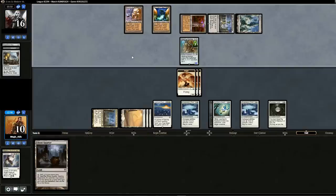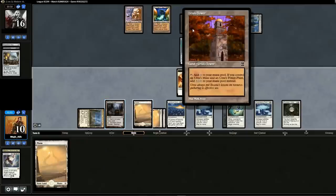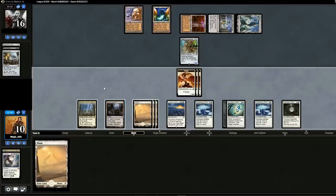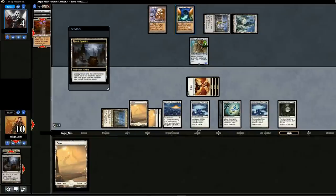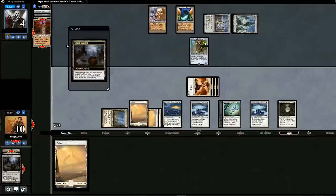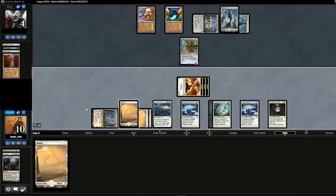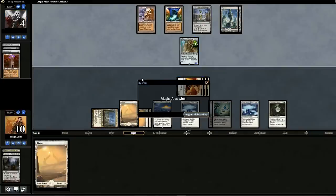Let's try Ghost Quarter — maybe we kill this Tower, since that's the last land he searched for. Actually, let's swing in for twelve first. Opponent drops to four. Now we'll kill the Tower — he could search for something that hurts us. I'm glad we can stop the combo because the original version didn't have Ghost Quarter. Tron is such a hard matchup. If he gets All is Dust, then Reality Smasher comes back, swings for eight and it's over. Going into game two.